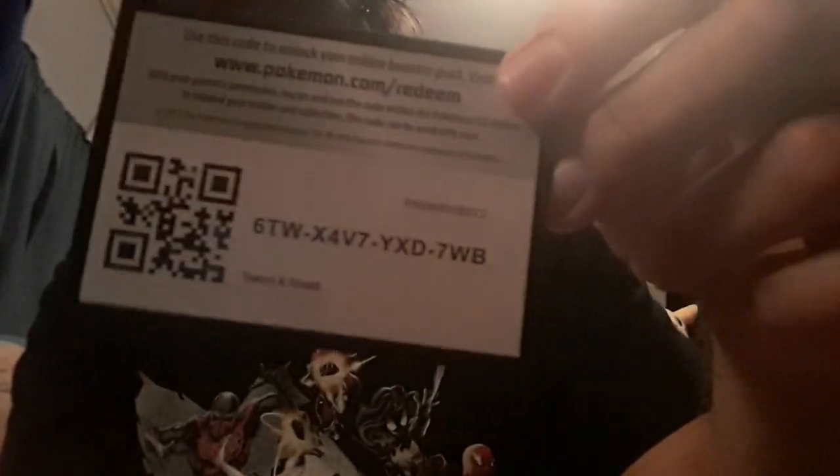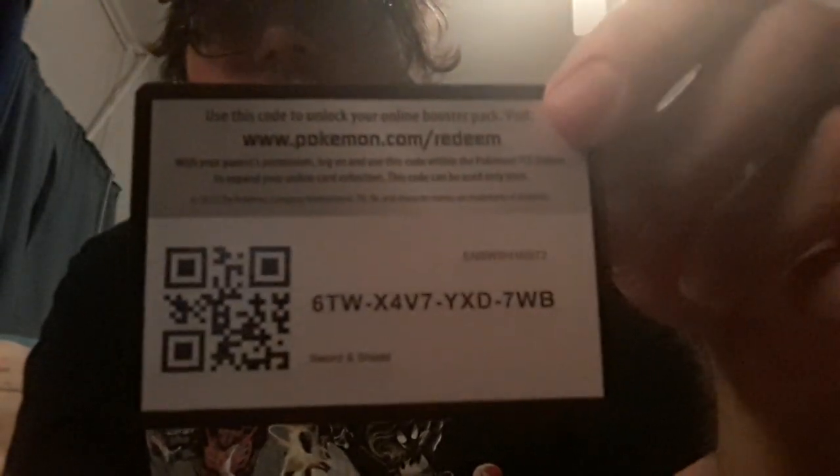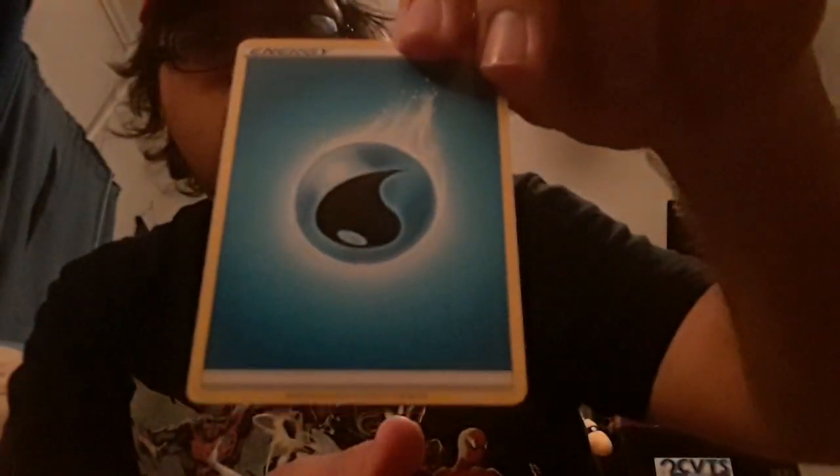Come on Zamazenta — give me something good! At least one more good card. The only good card I ever got was a GX card. Another green card — I haven't got anything good! There's the code — see it, love it, learn it. I mean, considering how many Sword and Shield cards I have here, you'd think someone would get something. Water type energy card.